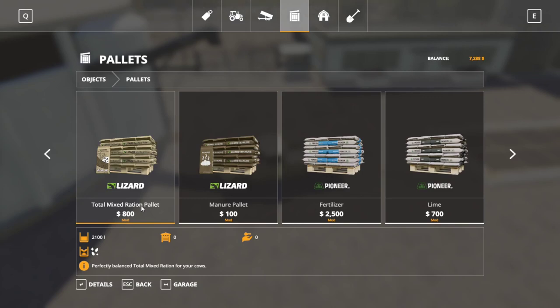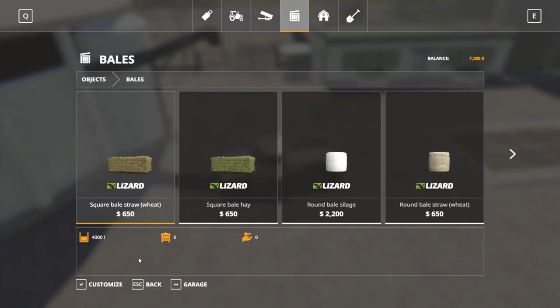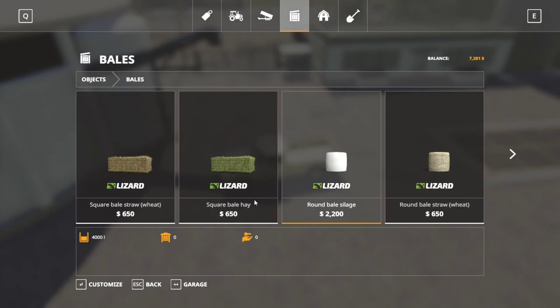For silage, hay, and straw — you can actually buy them in bale form here. The bale price for straw and hay, regardless of whether it's round or square, is $163 per 1,000 liters. If you buy in bulk, hay is $112 and straw is even cheaper at $82. Interestingly, that's still cheaper than the bale purchase price, which makes logical sense — a store won't sell something back to you cheaper than it bought it from you.